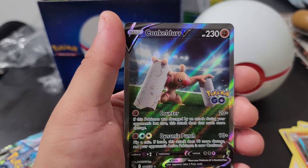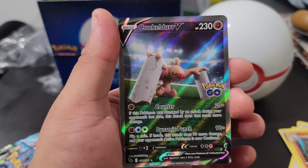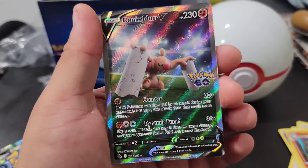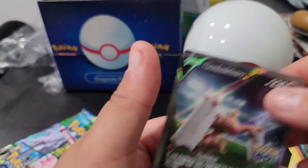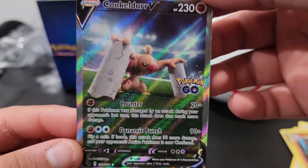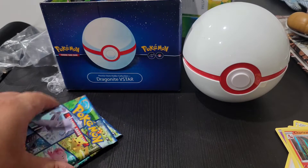Whoa — okay! Conkeldurr! This is the alternative art — that's pretty dope! I mean it's not one of the chase Mewtwo alternative arts but I'll take this one in a heartbeat. This is actually pretty dope. I'm also trying to find another one of these Dragonite boxes to open as well. Conkeldurr — looks like he's at a Pokemon stadium battling. That's pretty dope, looking kind of menacing. All right, second to last pack!